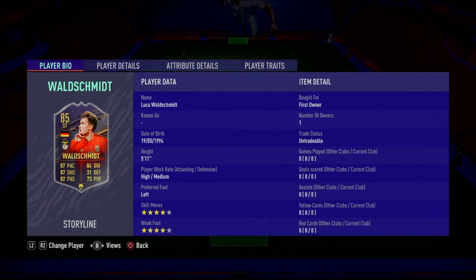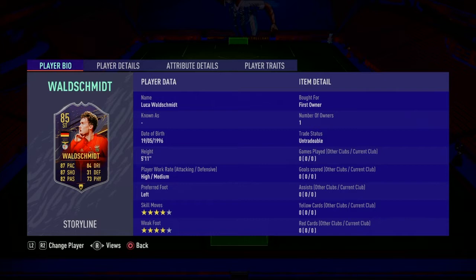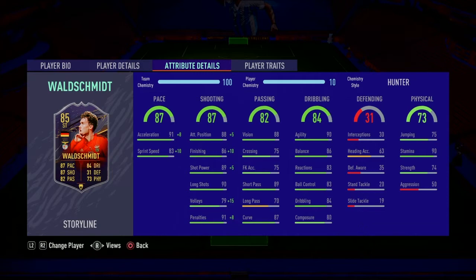Welcome back to another review on the channel. Today we have Luca Walschmidt — I think that's how you say his name — a German Bundesliga Season Progress card. He's 5'11", and with a Hunter chemistry style, he has 99 acceleration and 93 sprint speed, plus really good finishing and shot power. The dribbling is decent enough, which is why I put a Hunter on him to max out the pace.